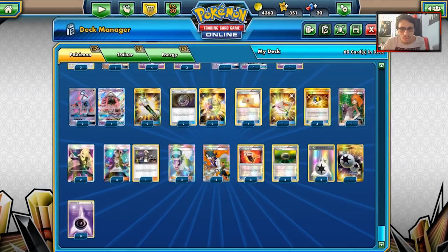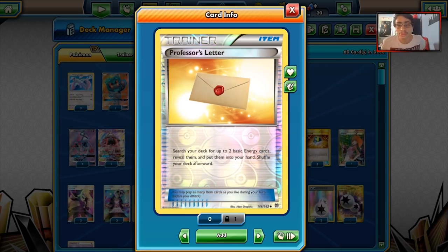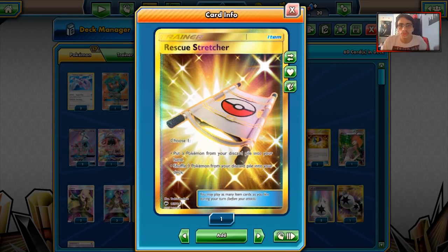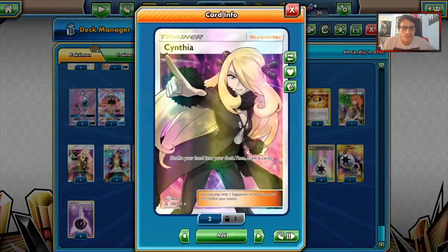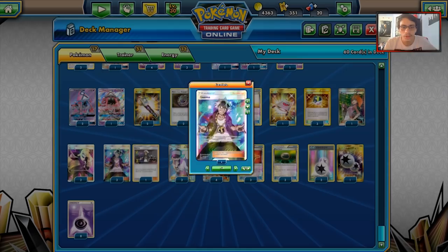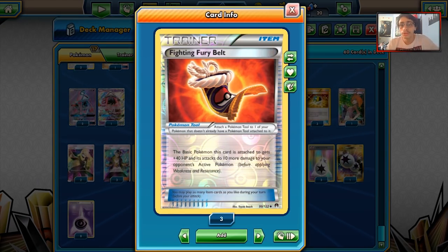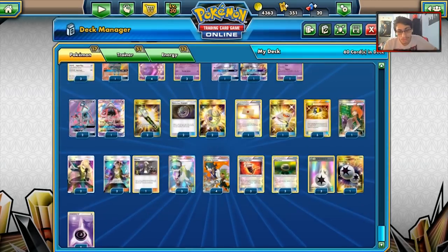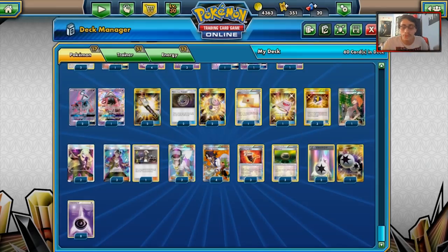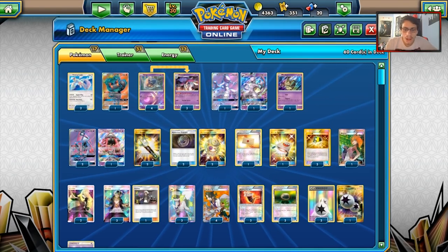Going to the items: two Field Blowers to get rid of tools, four Mysterious Treasures, one Professor's Letter — which lets you discard to get two Psychics for Malamar's ability. One Stretcher to get Pokémon back, three Ultra Balls, one Brigette to fill your bench turn one, two Cynthia for draw, four Guzmas as a replacement for Dawn Wings, three N, and four Sycamore for draw support. Three Fighting Fury Belts, which give Lugia 170 HP and work well with Marshadow and Mewtwo. Three Float Stones, four DCE, and eight basic Psychic Energy. This is the top 30 Shining Lugia Malamar deck.